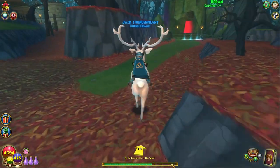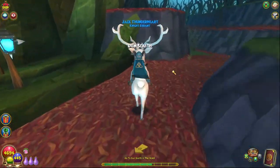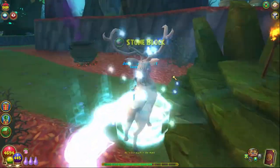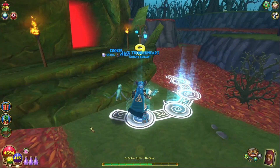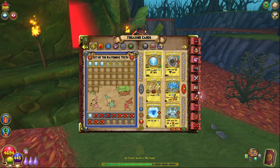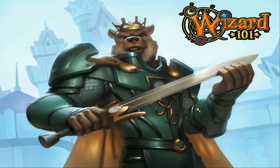Alright, here we go. Finally getting to our crafted spell area. Let me actually get this stone — don't want to delay anything. Now we can add in. I was able to pick up some more Ice Blade TCs, so now I got a few more of those, and I still already have a lot of Feint. So I'm good on that.